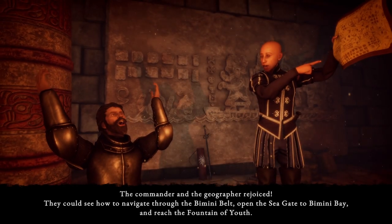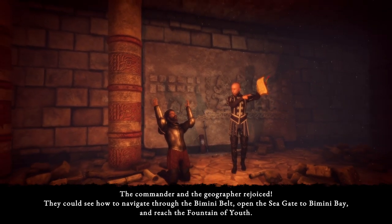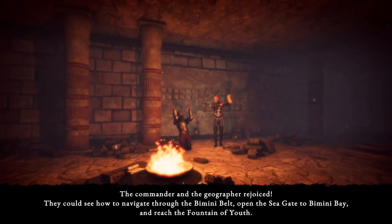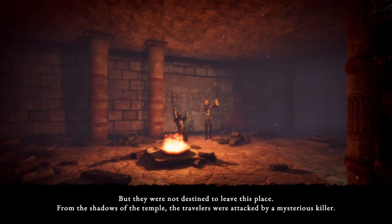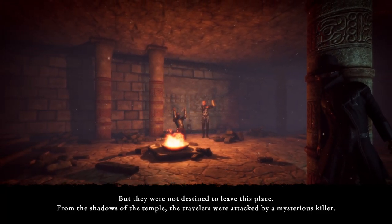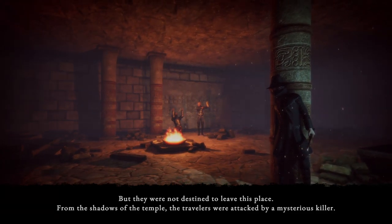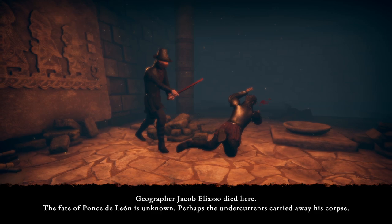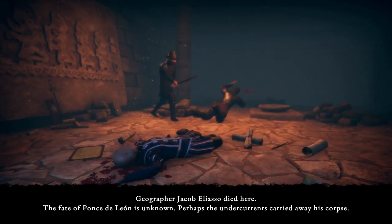The commander and the geographer rejoiced — they could see how to navigate through the Bimini Belt, open the sea gate to Bimini Bay, and reach the Fountain of Youth. But they were not destined to leave this place. From the shadows of the temple, the travelers were attacked by a mysterious killer. Geographer Jacob Belliasso died here. The fate of Ponce de León is unknown — perhaps the undercurrents carried away his corpse.